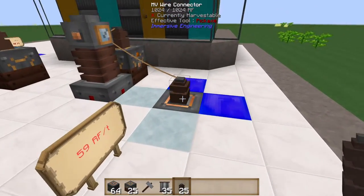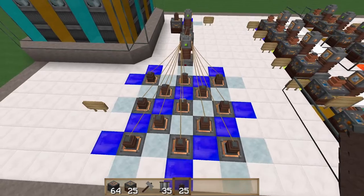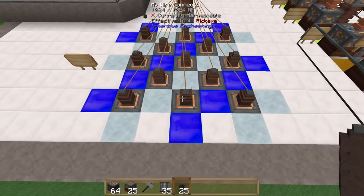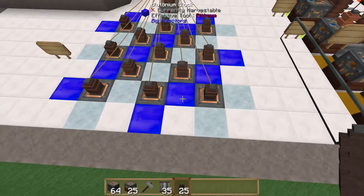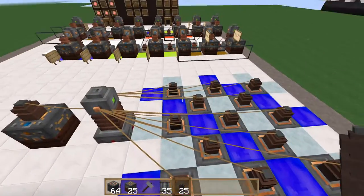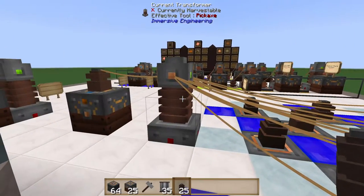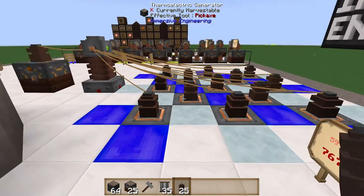What do you do if you have an array of thermoelectric generators? All you have to do is use a checkerboard pattern — take one thermoelectric generator setup and replicate it, inverting each one like a checkerboard. They all fit nice and tidy. In this configuration with 13 thermoelectric generators, each creating 59 RF per tick, the current transformer confirms it gives us 767 RF per tick from this little array.